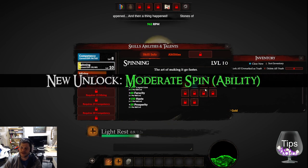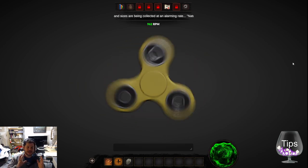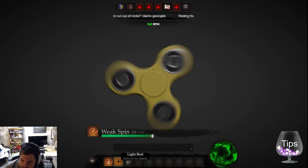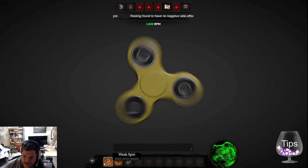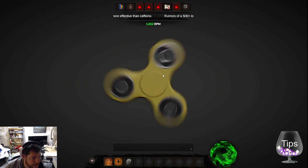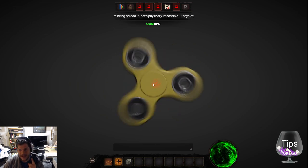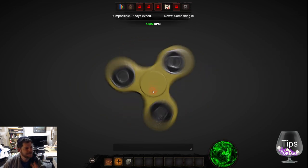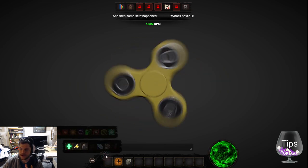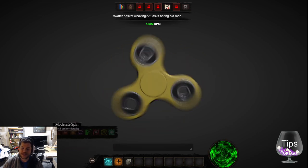The initial startup is way better in this faster version. There might just be a smidge of slowing-down you'll need to do. Also for some of these starting abilities — I want to be able to click on the fidget spinner itself to spin it. I truly believe that tactile interaction with the object on screen is really important.